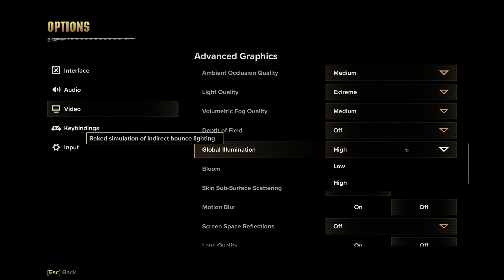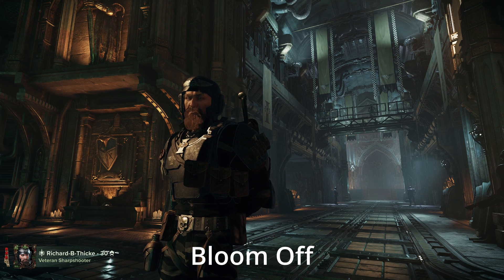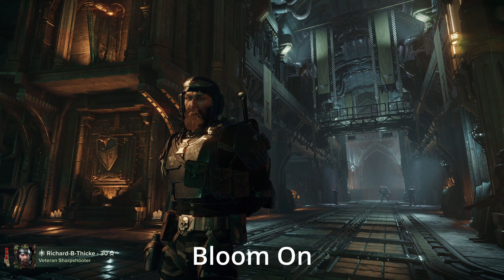Global Illumination: leave this on high. It costs practically nothing but makes the game look a lot nicer with improved and brighter lighting. Turning this to low will just make your game look a little bit worse, on top of making it harder to see since the lights are not as bright. Bloom: leave it on. Costs basically nothing, but gives light sources a nice and realistic glow — otherwise they look a little bit flat and lifeless.